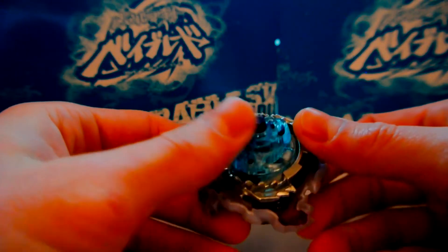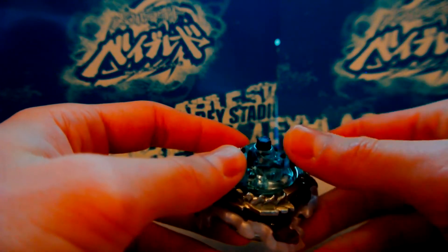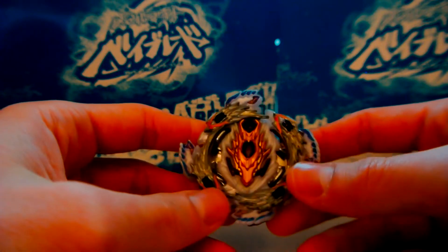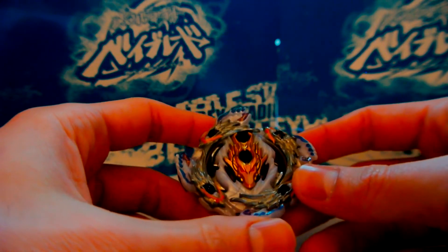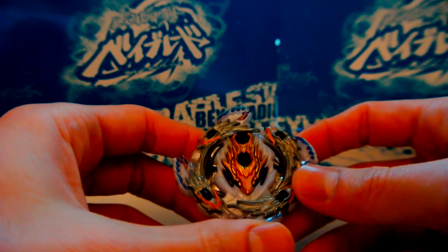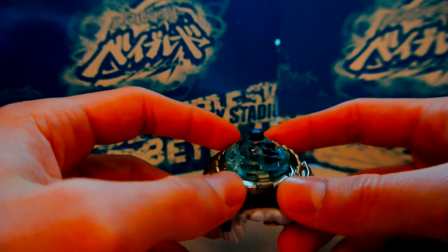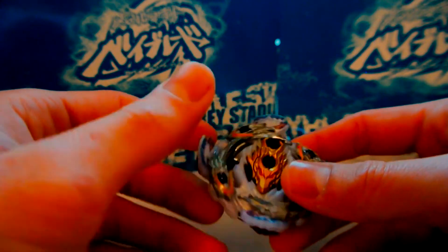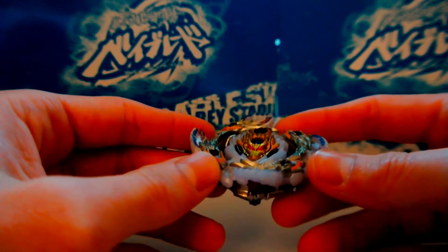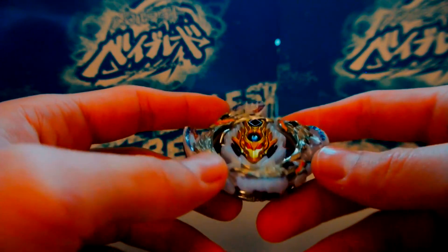Overall I wouldn't recommend picking up the Bloody Longinus booster. Jolt is only available in this booster as far as I know, but the layer itself has been re-released in the Cho-Z Customize Set, which also comes with a bunch of other useful parts like Zero, Wall, Cross, Crash Ragnarok, Cho-Z Spriggan, and Dagger. Unless you really want Jolt, I'd recommend investing money in the Cho-Z Customize Set instead. Next up I believe is Hell Salamander — they really released two left-spin Beyblades in a row — so I'll see you guys then.